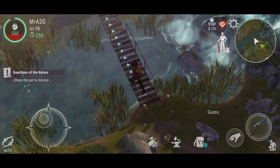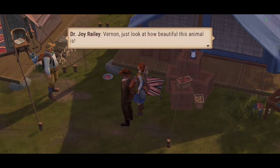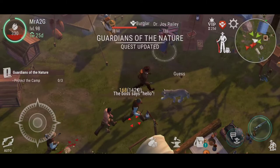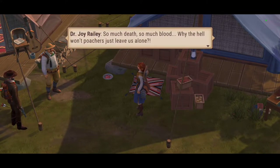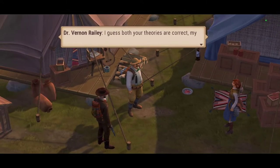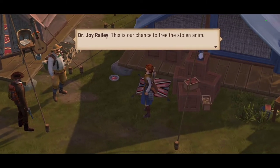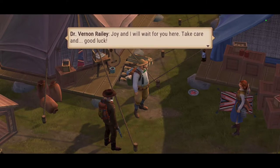Let's go and submit Guess. Vernon — just look how beautiful this animal is. It means the formula works — we'll soon begin inhabiting the nature park with rare animals. My dear, I just saw someone over there in the distance. Well, that was short-lived. Why won't poachers just leave us alone? I guess both your theories are correct. My darling, I have something to cheer you up — one of the poachers had a map, it marks the location of their lair. This is our chance to free our stolen animals — please save them. Joy and I will wait for you here. Take care and good luck.